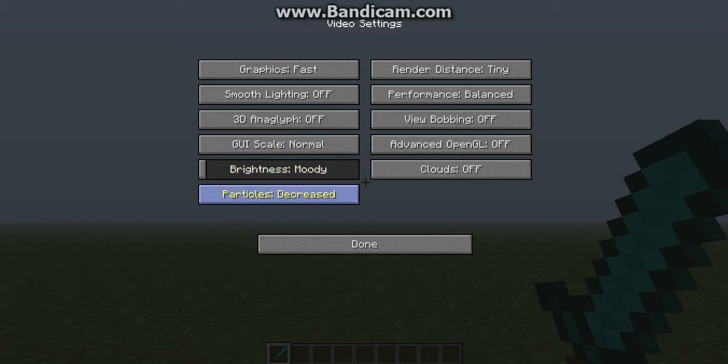Put your particles to Decreased. Now this one's important: have your render distance set to Tiny. Performance doesn't really matter either but I have mine on Balanced. Have your view bobbing off, advanced OpenGL off, and clouds off.